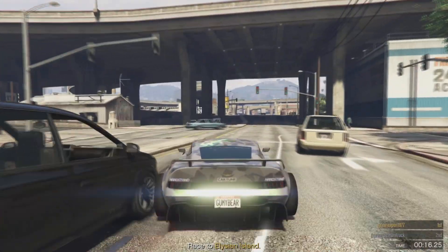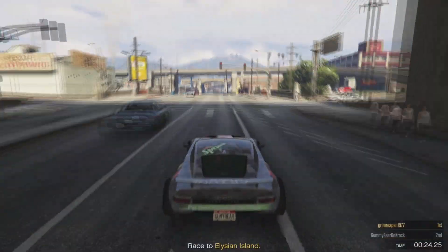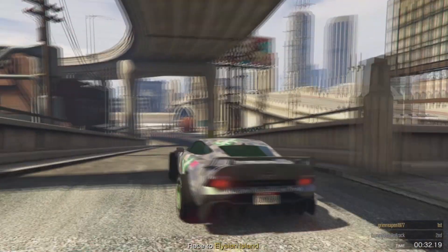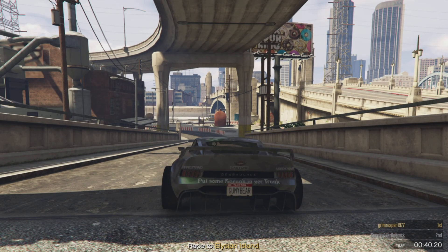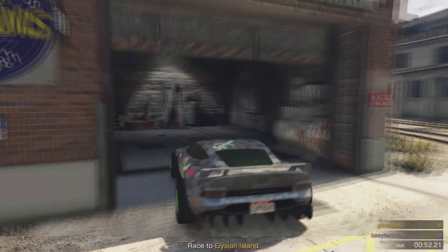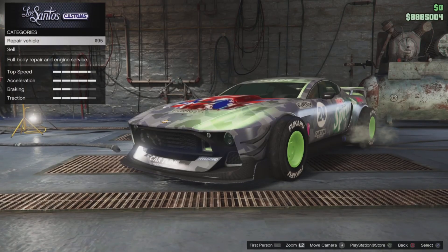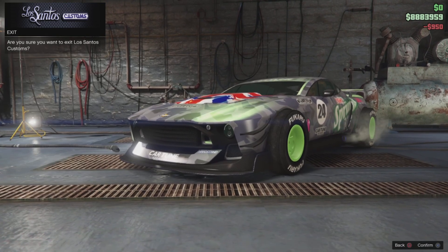I already made the mods on PS5, now see if we can figure out how to give cars to friends. Maybe on my stream tonight — not sure what time yet. Go up here, request a buzzard under CEO vehicles, and the buzzard is right here. You can just drive in — I kind of messed up a little bit — but drive in and hold triangle.